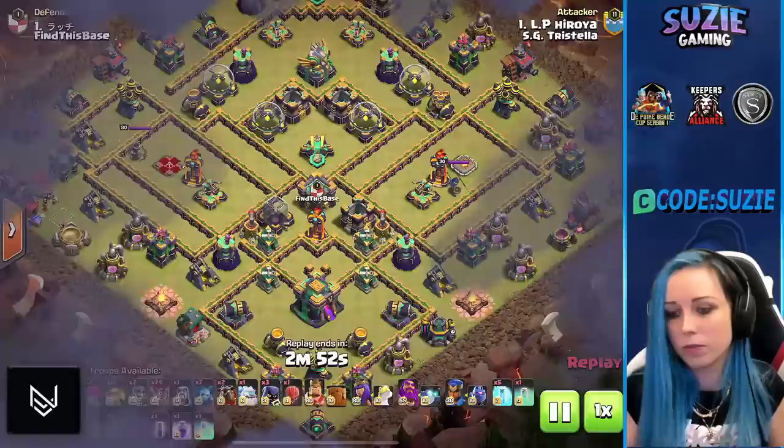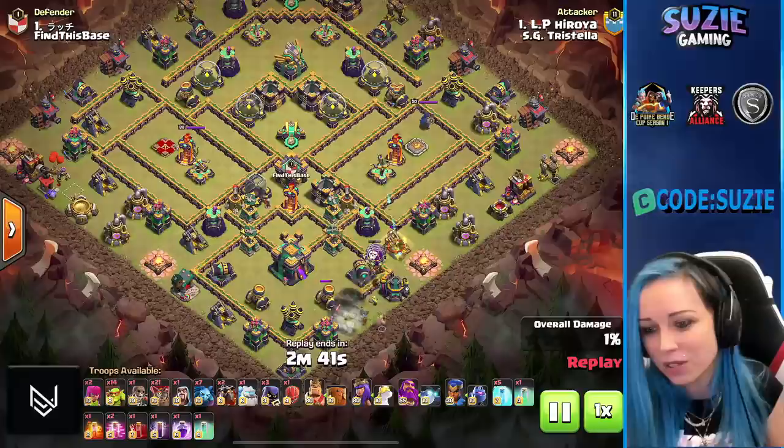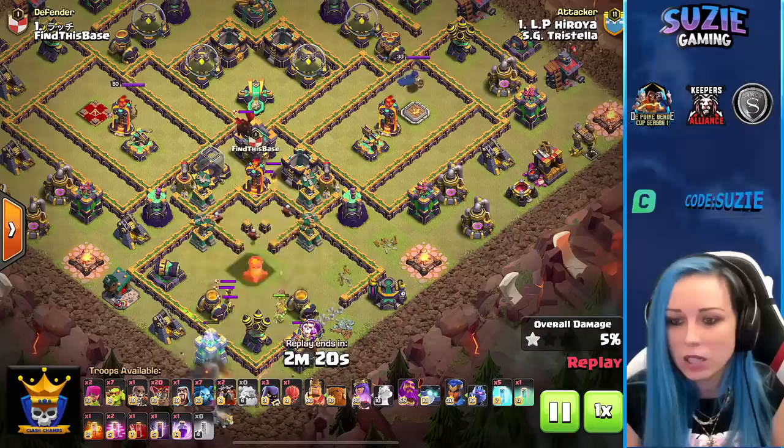Heroia in action — we are using 15 sneaky goblins, so we know the plan for the town hall. Also one Skeleton Spell but only two invisibility spells. Simple way how to take down the town hall. Not all storages are around so only a few sneaky goblins needed. Invisibility spell on them — town hall went down, and of course we pulled the CC.